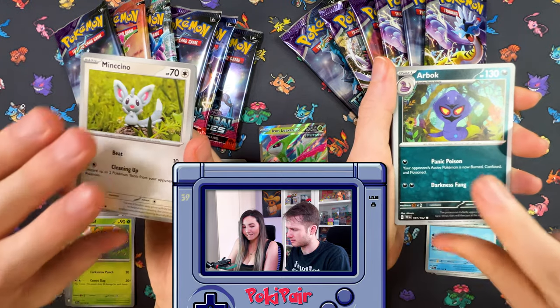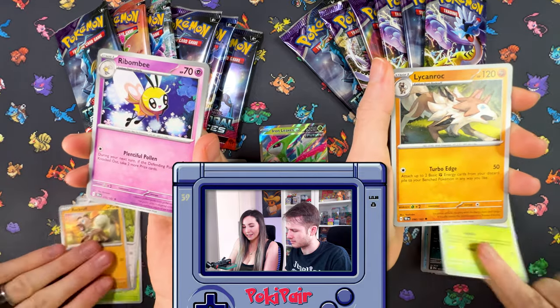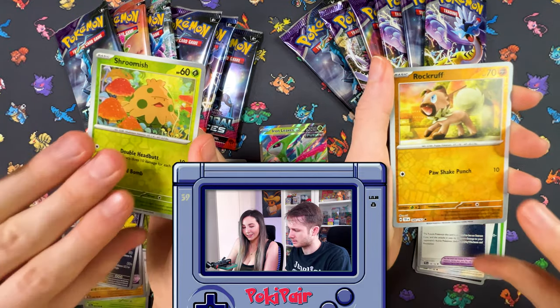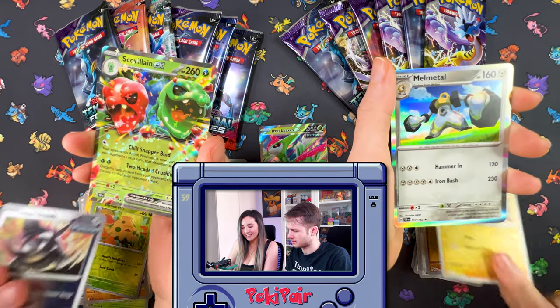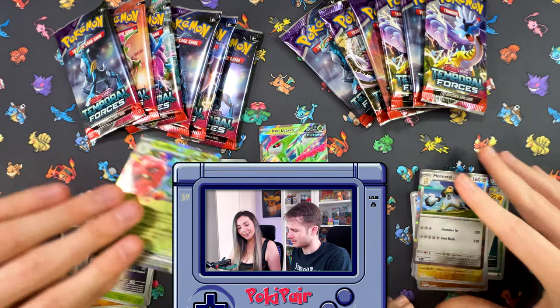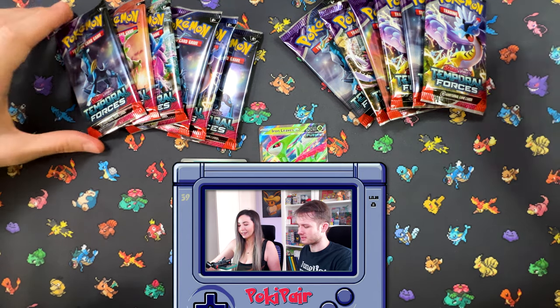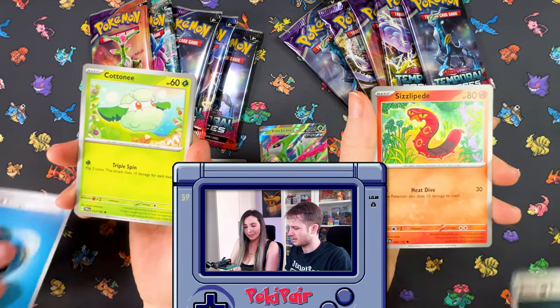Pulling Meltan, Ninetales, Raichu... Skavillion EX. I'm not seeing any of the new artists. That's quite odd — like when we opened Cyber Judge and Wild Force, we kind of saw them the whole time.